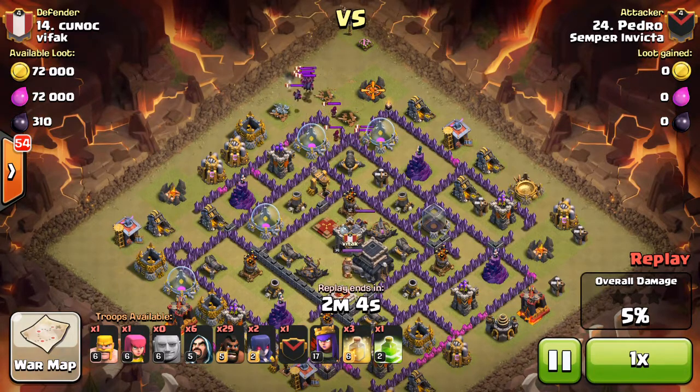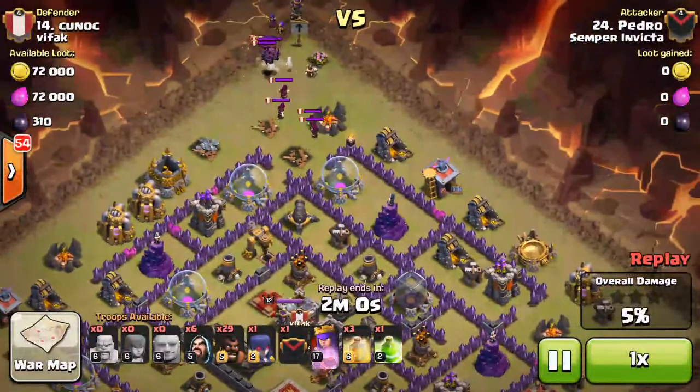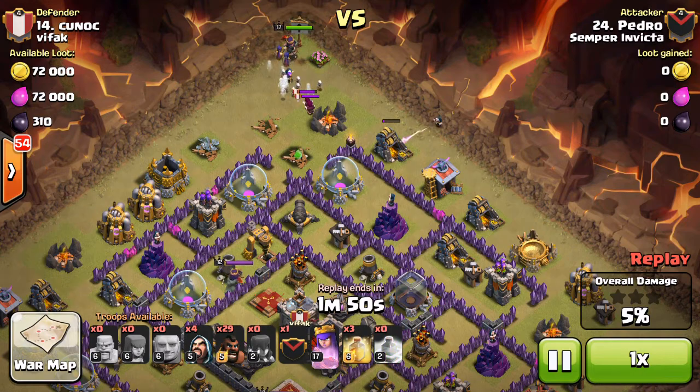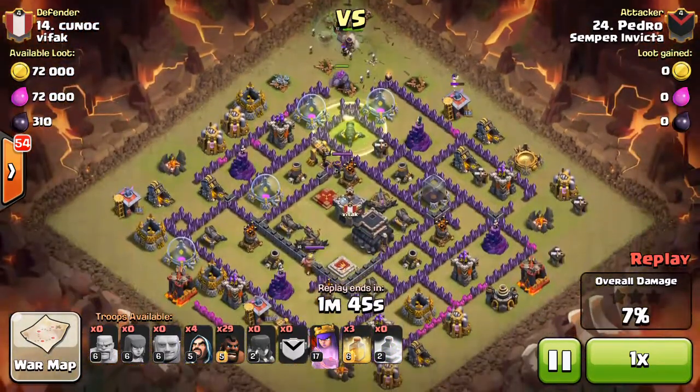Some Wizards are already going in cleaning up the funnel. He dropped in some Hogs to move in, pull the CC, and take out the top Tower. Archer Queen, one Witch, and some Wizards go in behind to clean up the CC. He knew there was no Witch in the CC — this was a cleanup attack, so he knew he wouldn't need two Witches to take it out. He can use that space to bring a couple extra Wizards, which is what he did.